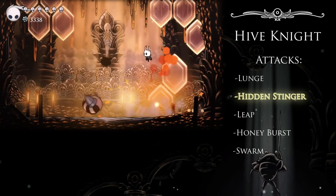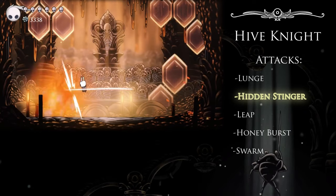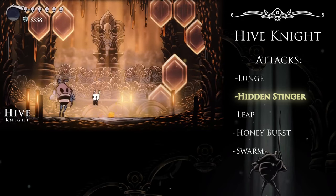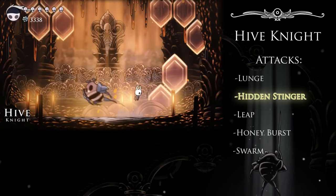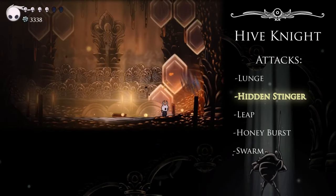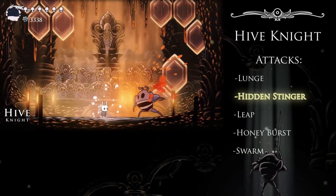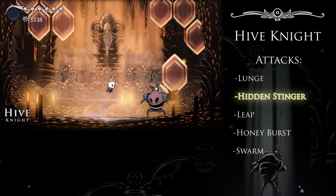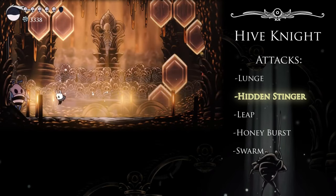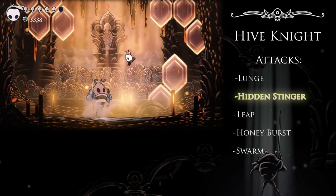The Hidden Stinger makes the Hive Knight stand apart from a lot of bosses, as most who are capable of teleporting will use teleportation as their primary means of movement, but for this bumbly boy, it's more of a mix-up. It's not too threatening though, as from the moment he disappears, you already know exactly what attack he's about to use, and can jump overhead just like the Lunge with time to spare. This attack will, however, always begin at the same height as the Knight, and it can be just a bit tougher to avoid if it starts up in the air. Dashing away or underneath are both viable options, but the main defense against this is to try and avoid jumping if you're between attacks.